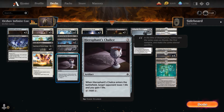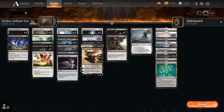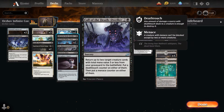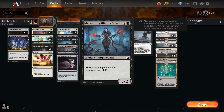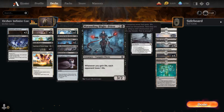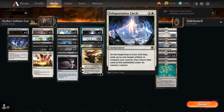Heliod's Intervention can either destroy artifacts and enchantments or gain life. Herophant's Chalice when it comes on the battlefield gains us a life and the opponent loses a life. Murderous Rider has lifelink and can kill things. Call of the Death Dweller can bring things back like Vito, Marauding Blight Priest, or any other three-drop or less creature.